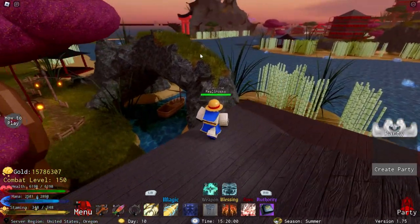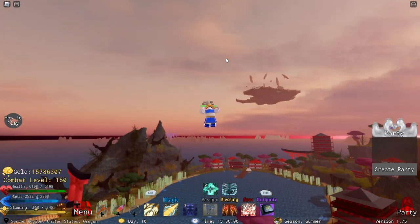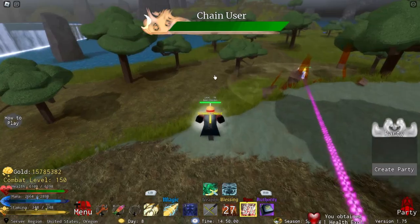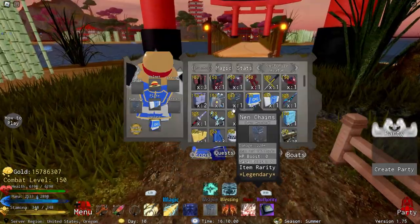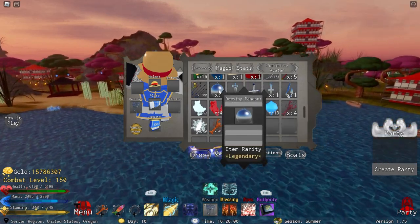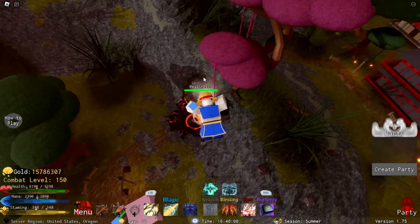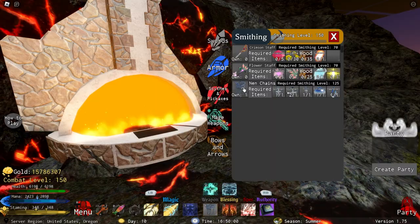Now let's talk about the Chain User. The Chain User is the boss that spawns on the second day of Spring at 3 o'clock at the Flower Village Island — I'm showing my cursor on that island — and they spawn on the outskirts. Just circle around the grass on the outside of the island until you find them. The main highlight of what he drops is of course the Nen Chains. However, the Nen Chains aren't dropped directly from him — what he drops are all the parts to craft it: the Dowsing Pendant, the Judgment Pendant, the Holy Pendant, the Jail Pendant, and the Steel Pendant. When you have all five of these pendants, make your way to the Blacksmith, find the Magic Weapons section, and you will be able to craft the Nen Chains.